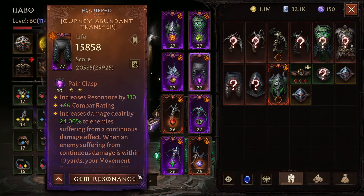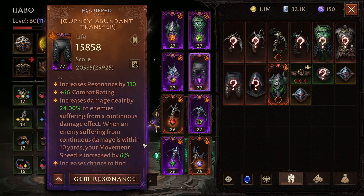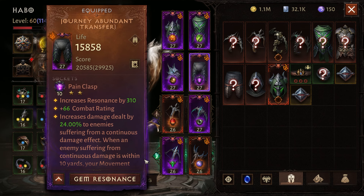Next on the list is Painclasp. This is one of the best gems you can get in Diablo Immortal, including 5-star gems as well. This gem increases your damage done to enemies suffering from a continuous damage effect, and this is a very easy effect to apply to your target, so you will get this benefit almost all the time. It also increases your movement speed if there is an enemy suffering from continuous damage within 10 yards. This gem still works if someone else applies the continuous damage effect on the target.